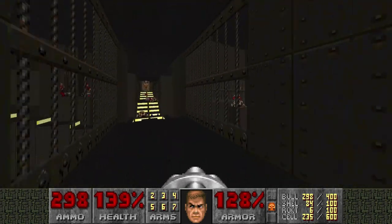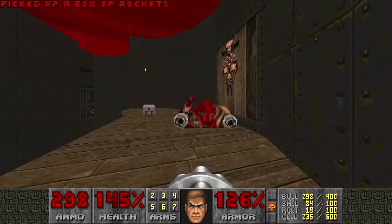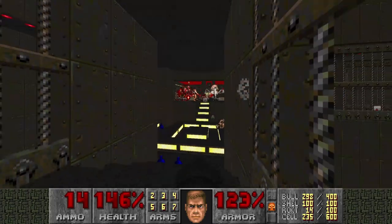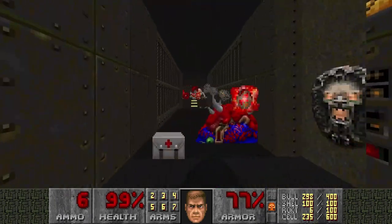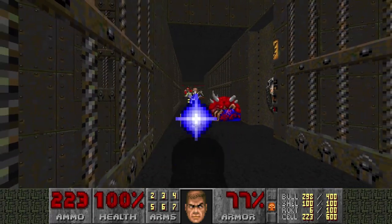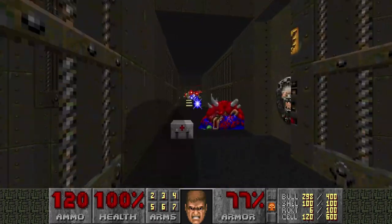The spider mastermind is awake. Let's go explore some more secrets. We can go down here with two secrets and also open up this wall for yet another secret — a blur sphere, which is actually very useful because of the spider mastermind. And let's kill the archvile first. Ah, he got me. And I also want to kill those Pain Elementals. I don't know what the spider mastermind is doing but I hope she's infighting. I'll kill her. I know I have a BFG but I want to keep my distance.